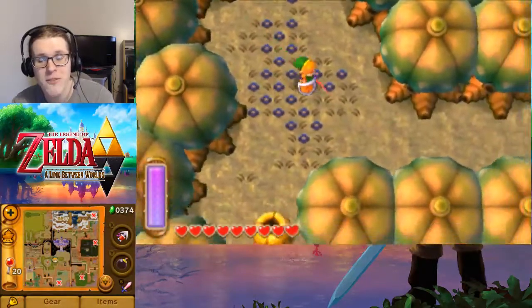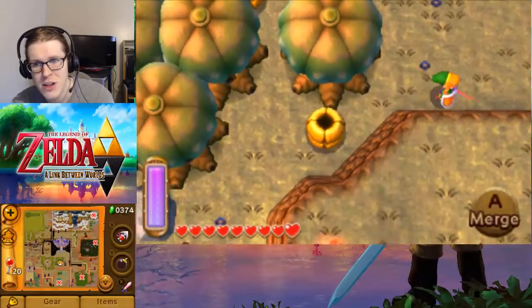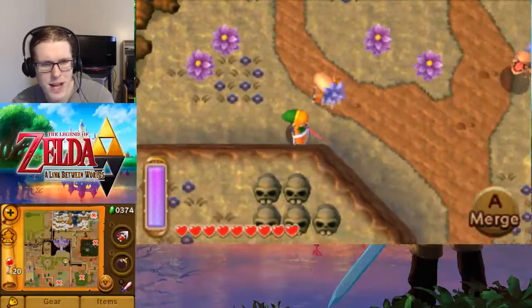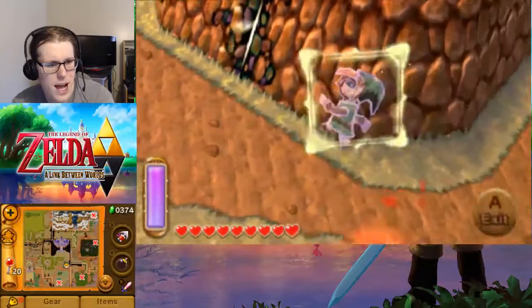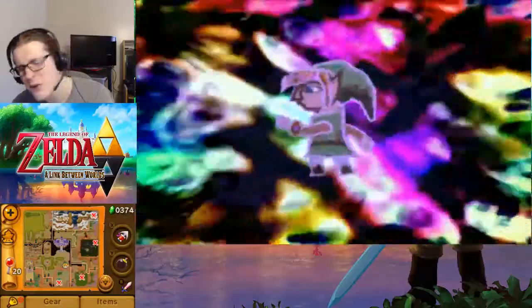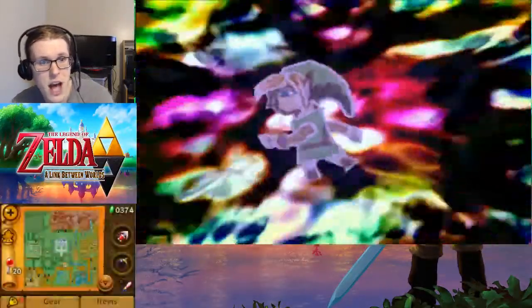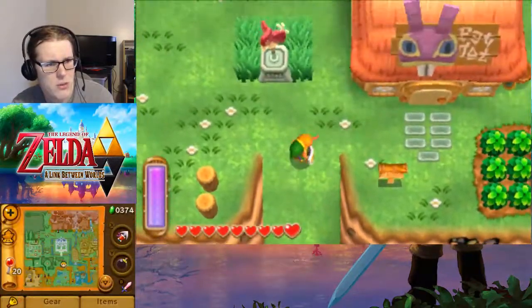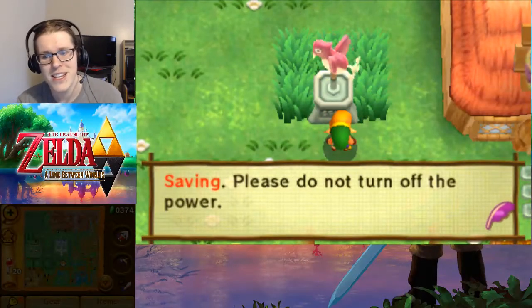That is going to be what we're calling it for today, with access to the tempered Master Sword and having fired up the blacksmith. We are going to — well, I'm undecided whether we're going to hunt for master ore or finish up another dungeon. I'm leaning towards another dungeon, maybe. We've got a nice red sword — maybe we look for a new tunic as we go. See you guys then.